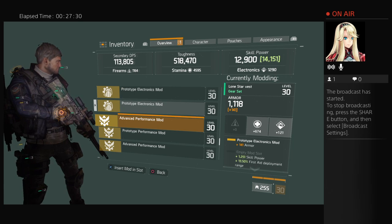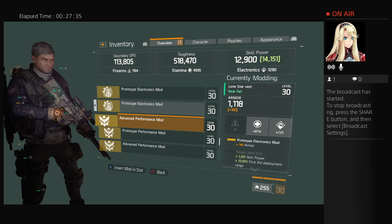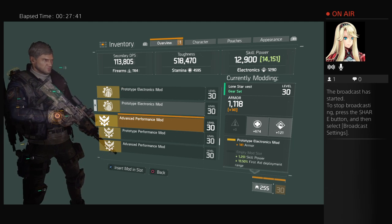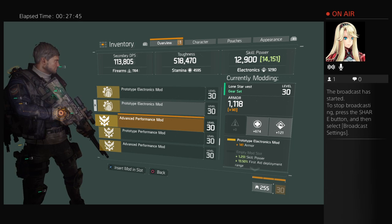I put that performance prototype electronics mod that you wanted on the very next item. It doesn't change the toughness at all — it leaves it where it was but it adds 2,000 points to skill power.